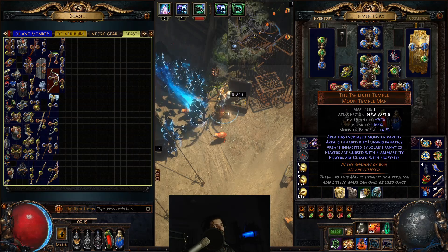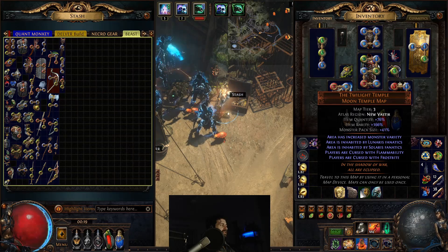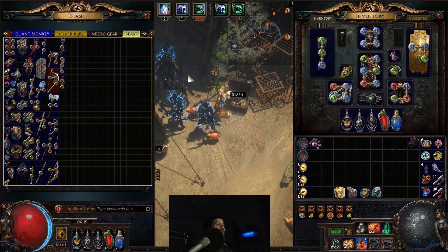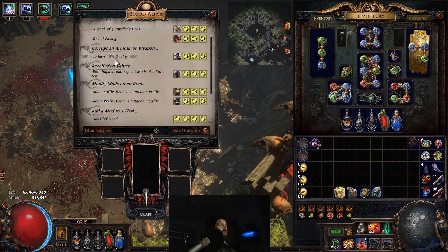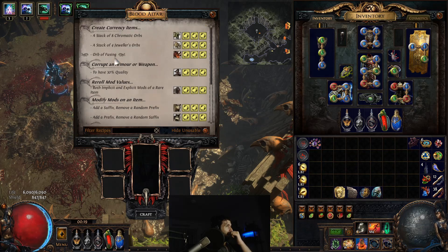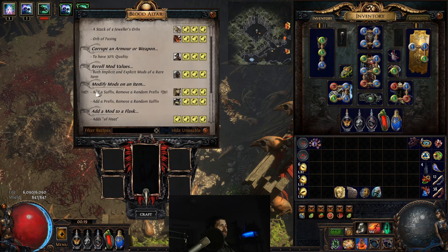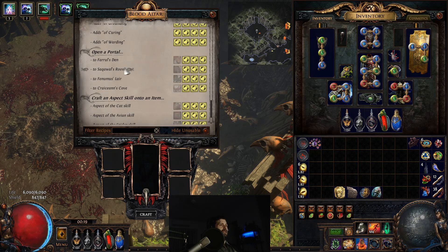That's pretty much all I can see as being the advantage of using the menagerie. As far as the map mod goes on the Xana missions — is it really worth it? Well, debatable. Maybe you're going to use the actual beast crafts for something relevant. These flask mods may come in use. 30% quality is always good. If you're really strapped for some currency, for orbs of fusing and whatnot, maybe that's worth your fancy. Maybe you want to remove a random prefix, and maybe you want to add a prefix and remove a random suffix. There are other crafts here that are decent — 23% gems, fully linked, six socket, rare, level 20. These are all great things to want to achieve.